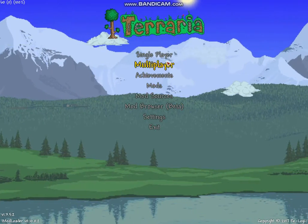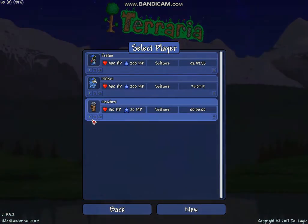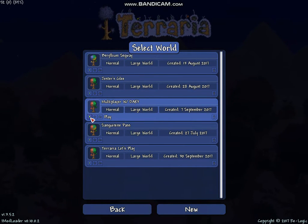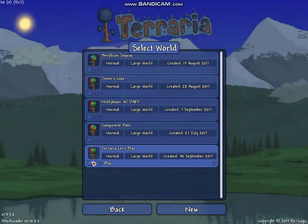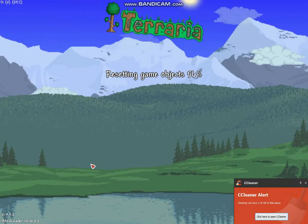What I'm going to do is we're just going to go into our world by clicking Single Player. Then we're going to go down to our character and press the play button. We'll confirm that's the character we want to play, then go down to our Let's Play world and click Play to load it up.